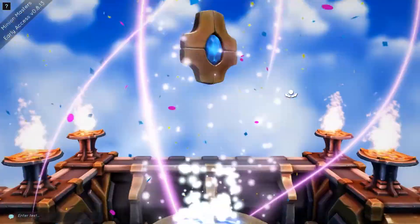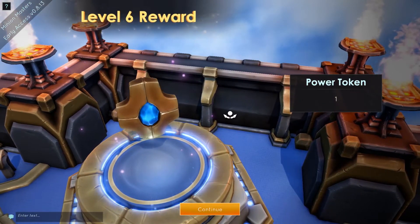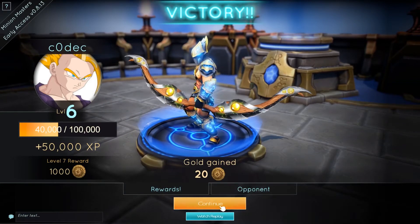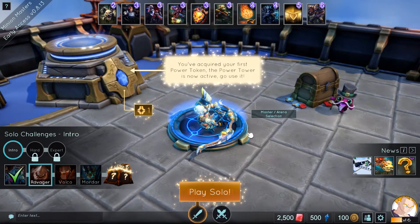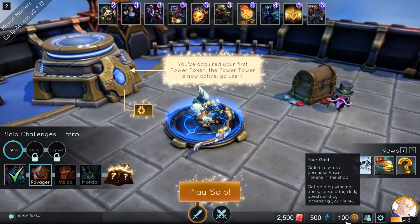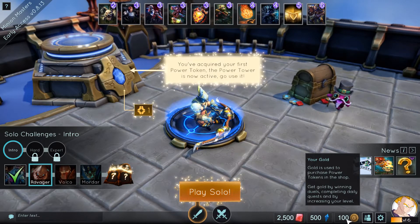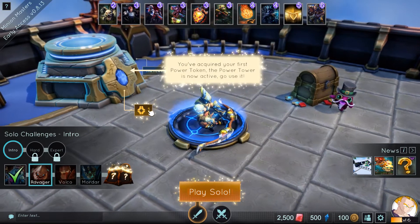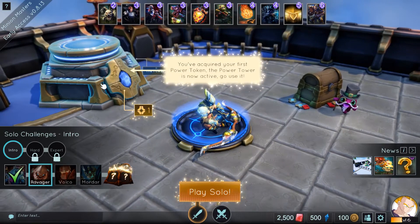So that was the first solo victory. Another level up and a power token — I have no idea what it does, but we'll see. And 20 coins. Gold is used to purchase power tokens in the shop — get gold by winning duels, completing daily quests, and by increasing your level. You've acquired your first power token, the power tower is now active — go use it.